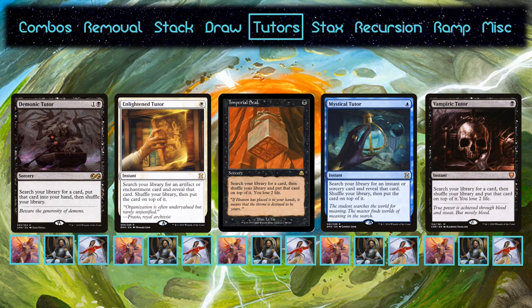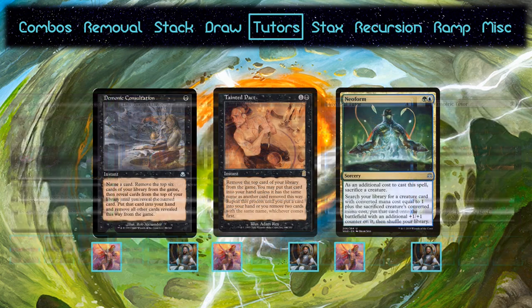Only the decks on Thrasios will run the Forbidden tutors since they're combo pieces. Consult is only useful as a tutor if you're about to die and have no other options, but it is significantly better in Najeela. Although it is high risk, you only need one other card in addition to your commander to win. The same goes for Tainted Pact, but that has more utility in Kenrith as well. They also run Neoform, which turns any of their dorks into Thrasios. Sisay eschews it since it is an on Thrasios and there aren't many 2-mana creatures to turn into Najeela or Derevi.